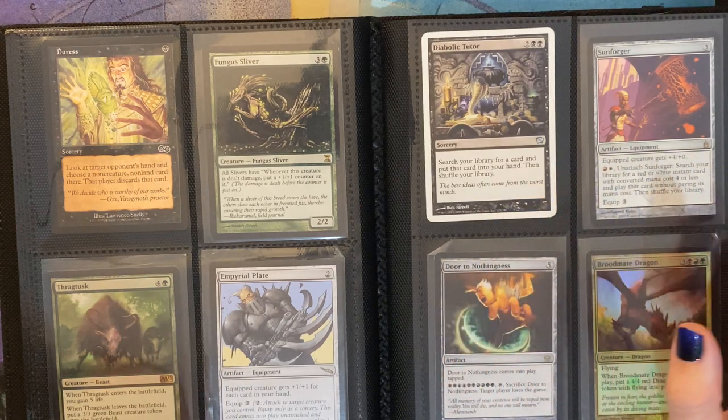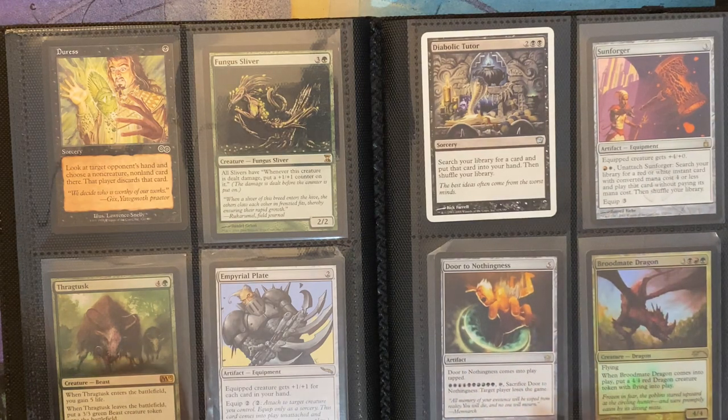Sunforger. Door to Nothingness. And then Broodmate Dragon — this is a promo that has flying, and when Broodmate Dragon comes into play, put a 4/4 red dragon creature token with flying into play.